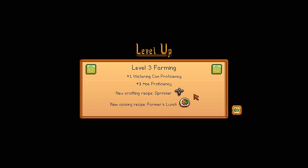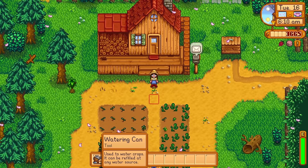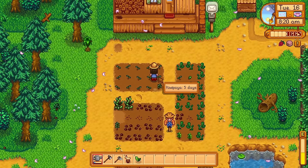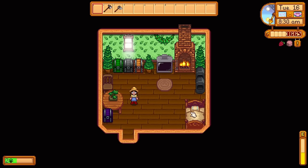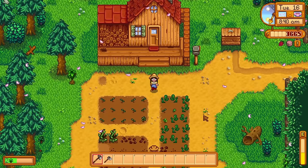Yo, we got the sprinkler recipe finally at level 3 farming! We also got the farmer's lunch recipe. I think we might have a foraging day and chop some wood. Got a lot to water first though — that took ages and all of my energy, but at least it's done. Pierre is now selling fertilizers — I can go check if he has the quality fertilizer we need for the community center. We also want to collect a bunch of salmon berries today.